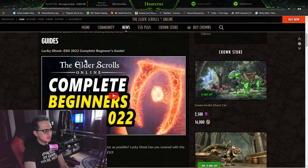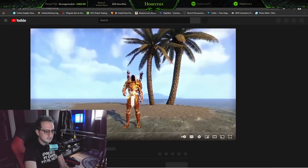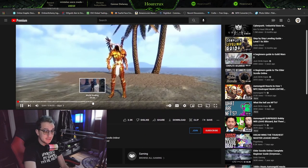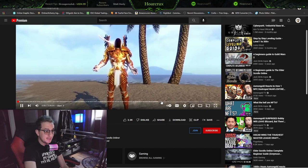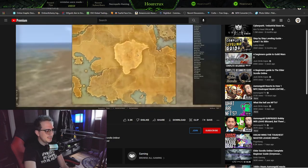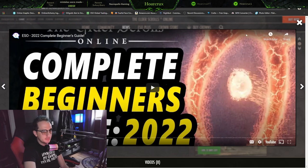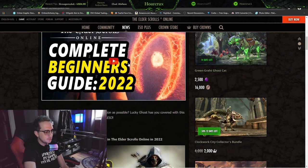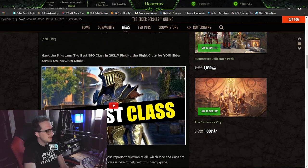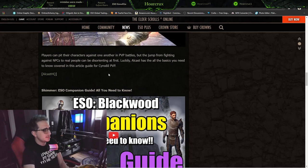So we have Lucky Ghost here with a beginner's guide. Lucky Ghost is an amazing content creator — look at these timestamps, you know he put in a lot of time and effort. Almost 69,000 views, it's a really great video, I've actually watched it myself. Brah We Got This, very popular, a lot of views. Hack the Minotaur — you guys are familiar with that. Outcast of course. So it's shivering out there.